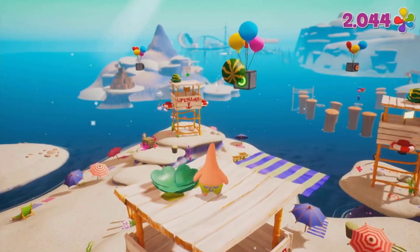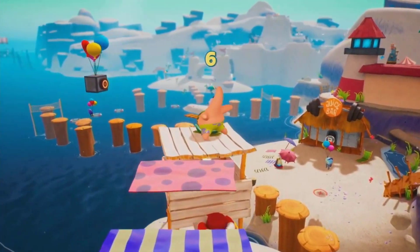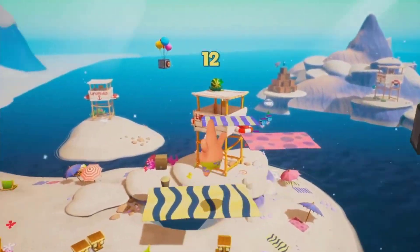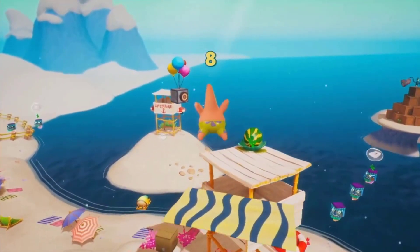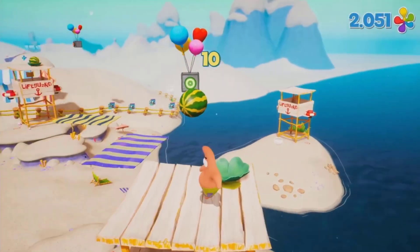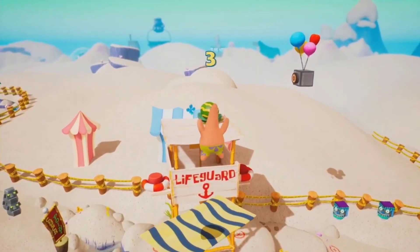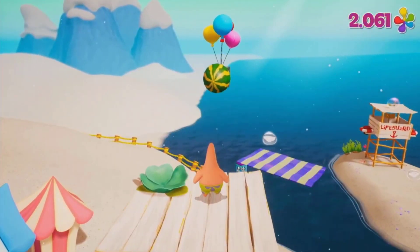Another weird bug I saw was when Patrick's trying to get the sock from the lifeguard towers — when he throws the fruit, the gravity seems to be a little bit weird with the melon. Usually if you throw a watermelon at a switch it goes down pretty fast, but here it goes down really slowly and gravitates toward you. That's not necessary since you only need one try to take down this switch. Just tune the gravity so the watermelon goes down a little bit quicker.